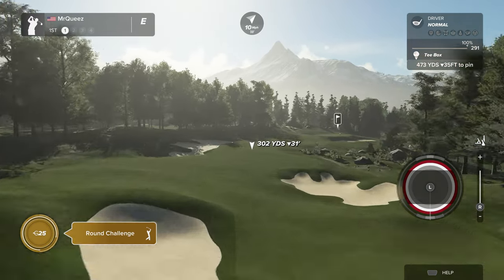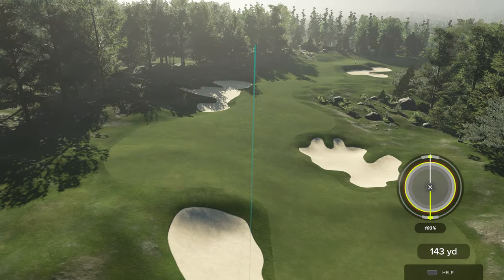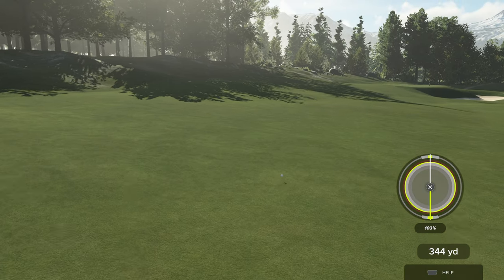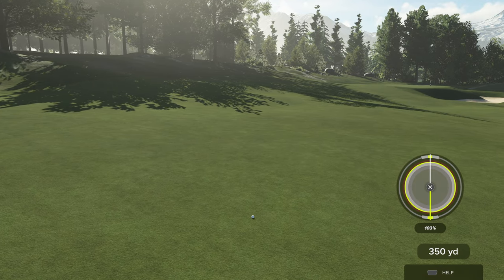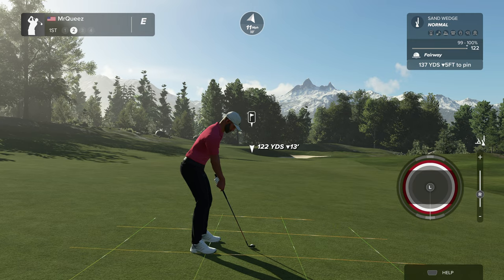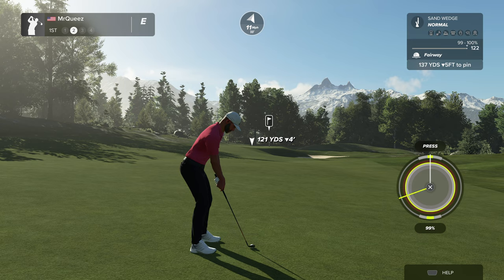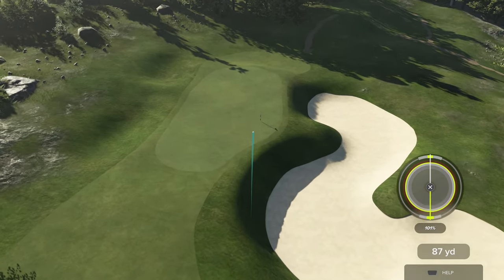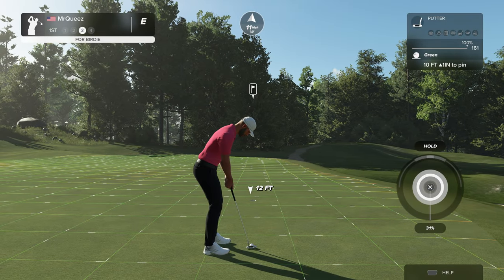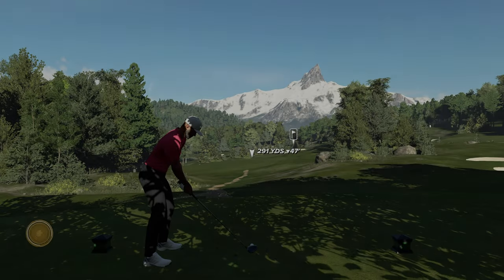Hello there and welcome to PGA Tour 2K23. My name is John McCarthy. Nice par four in front of us as we kick things off. Load this one up and get that into the fairway. A little play on the second shot here on the first. Oh yeah, you'll take those all day. This next putt is for your birdie — this one's on a good line. Nicely done, a little windy on this hole.